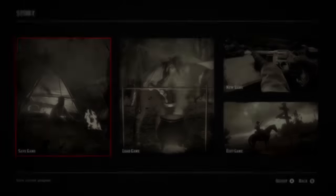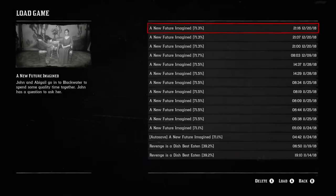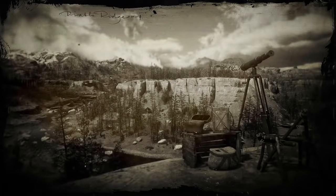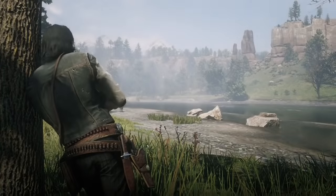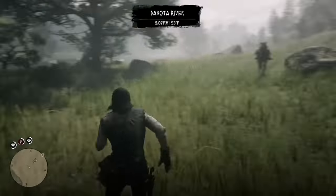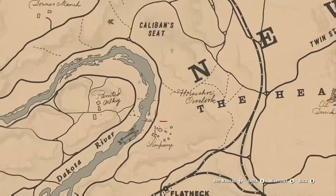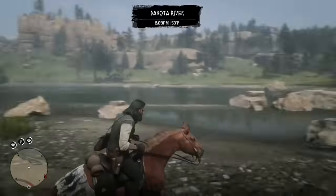Once you save your game, go ahead and go to Load Game, then load into the game that you just saved. It's going to put you in the loading screen for about 15 seconds, so sit there and be patient. When you load back in, it's going to spawn you near the location — the burnt place — so head back to the sheriff's office.